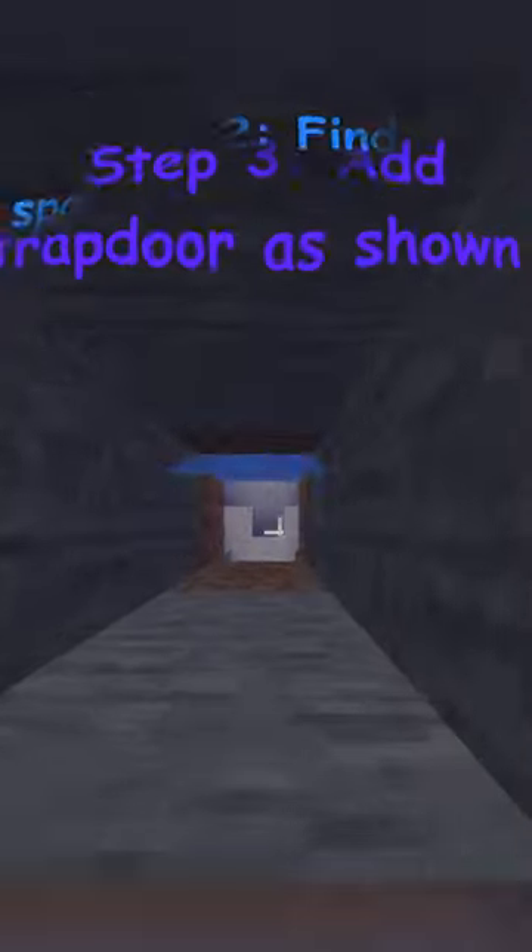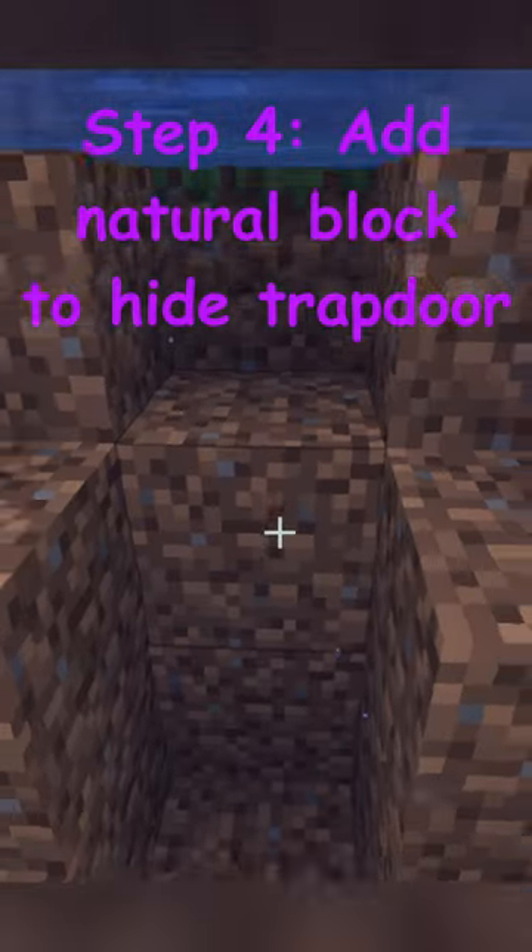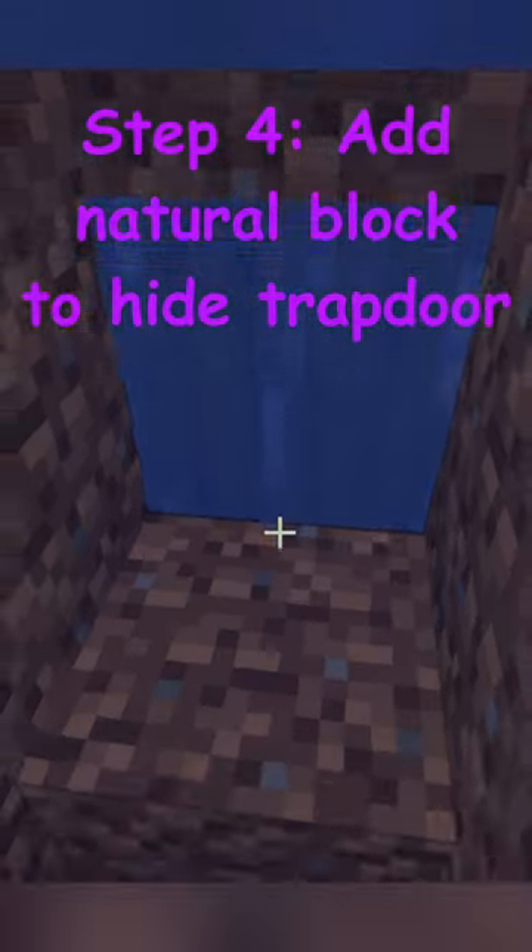Swim into the hole and place the trapdoor a block before the entrance. Now you can place dirt or any natural block in front of the trapdoor to completely hide your base.